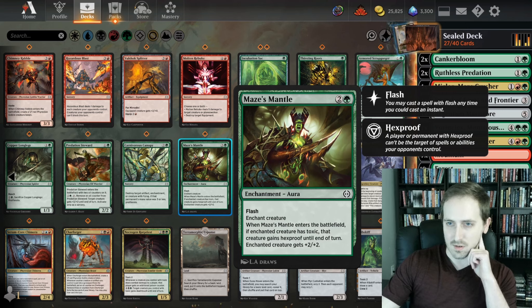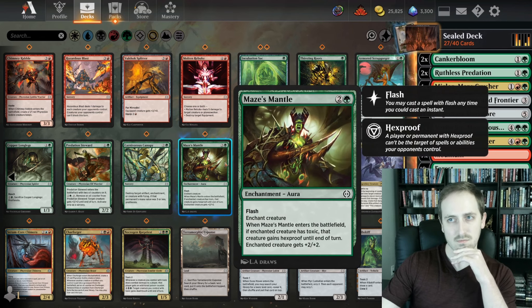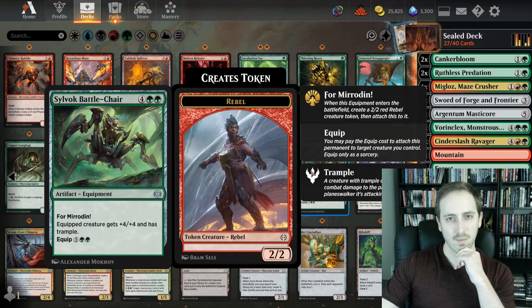This one you can flash. ETBs. If the enchanted creature has Toxic, that creature gains Hexproof until end of turn; otherwise it just gets plus 2/+2. It's a combat trick, not bad. Plague Nurse — a 3/4 with Toxic 2 — each other creature you control with Toxic gains Toxic 1 until end of turn, so you can double up on some Toxic synergies. This creature gets plus 4/+4 and Trample — kind of a lot of mana for that though.